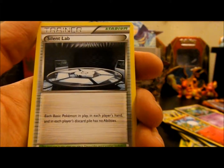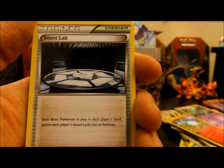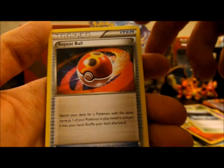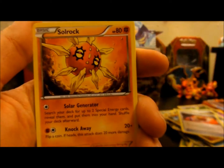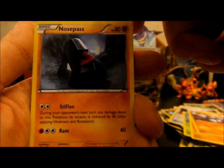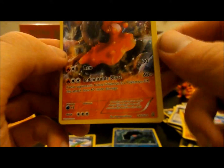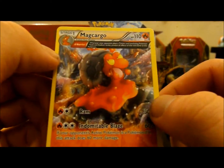That first one we have here is a Neat Arena, then we have a Silent Lab — each basic Pokemon in each player's hand and discard pile has no abilities. That's kind of neat. Repeat Ball, Lotad, Solrock, Drillbur — so I got at least an evolutionary line there — Nosepass, Volbeat, Reverse Clamperl, which is nice, and then a Magcargo Rare — it is an Ancient Trait card with Barrier as well.